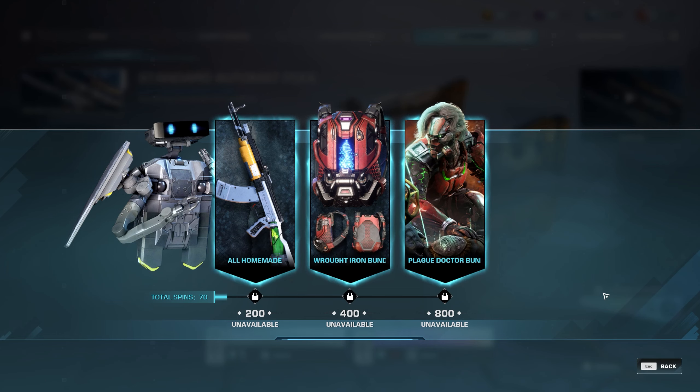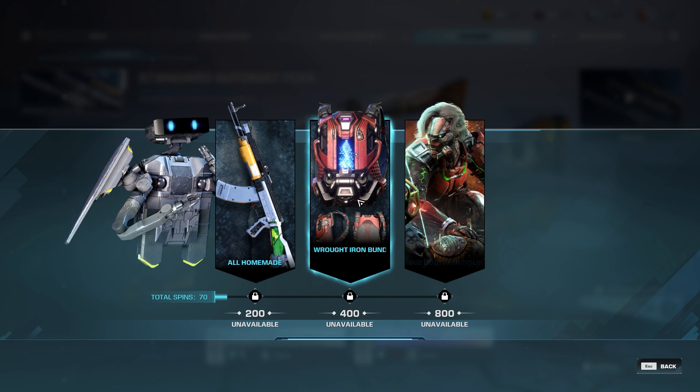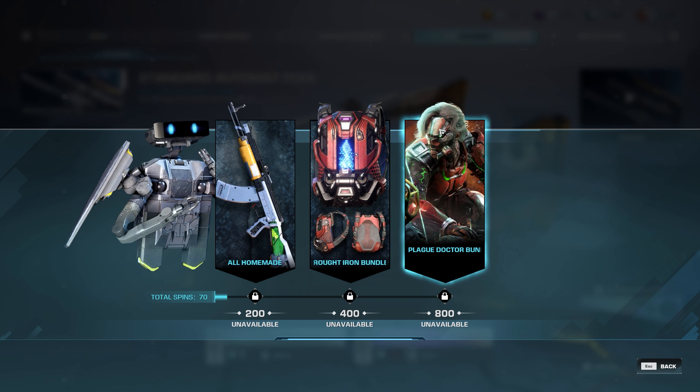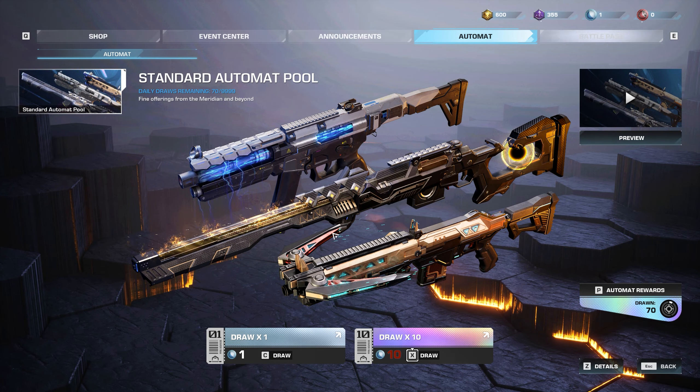The last thing to briefly mention is the automatic rewards. You'll build these up over time, but eventually you'll get enough spins to start earning bundles. For example there's the Homemade bundle, the Wrought Iron bundle which is a backpack you can customize, and the Plague Doctor bundle just for getting to 800 spins. As far as I can tell there's no time limit, but if we find out we'll make sure it's pinned in the comments.